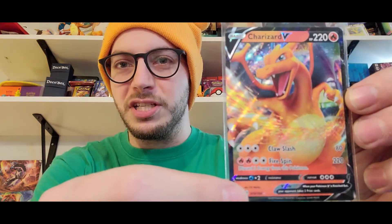There's also the Centiskorch in here — that's a really good card for the meta. Four to the front, as always with the Sword and Shield era. A Relicanth Reverse — and our first big hit out of the box: a Charizard V! Yes! We will take it. My man Jake coming in hot! Big hit, very big hit — we'll take it. That's very cool!